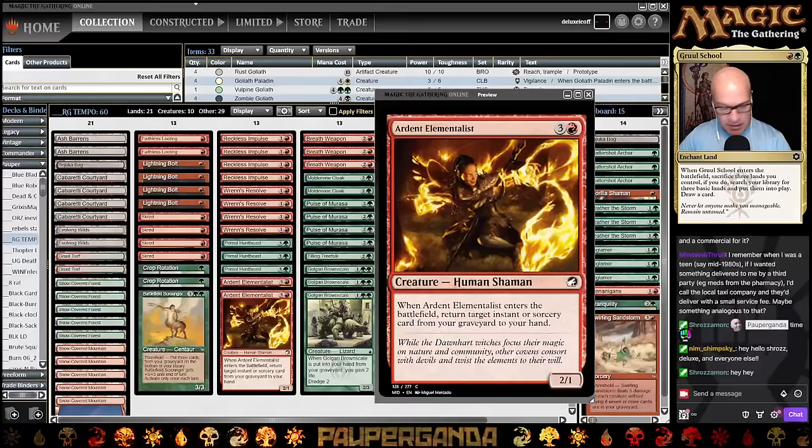Hanging out with the Dawn Heart Witches — whatever this quote means, right? Mindstab Thrill is here bright and early, I think like two hours early to the show. So hello to them. Super fans Shiraz and Nimchimsky in the chat.